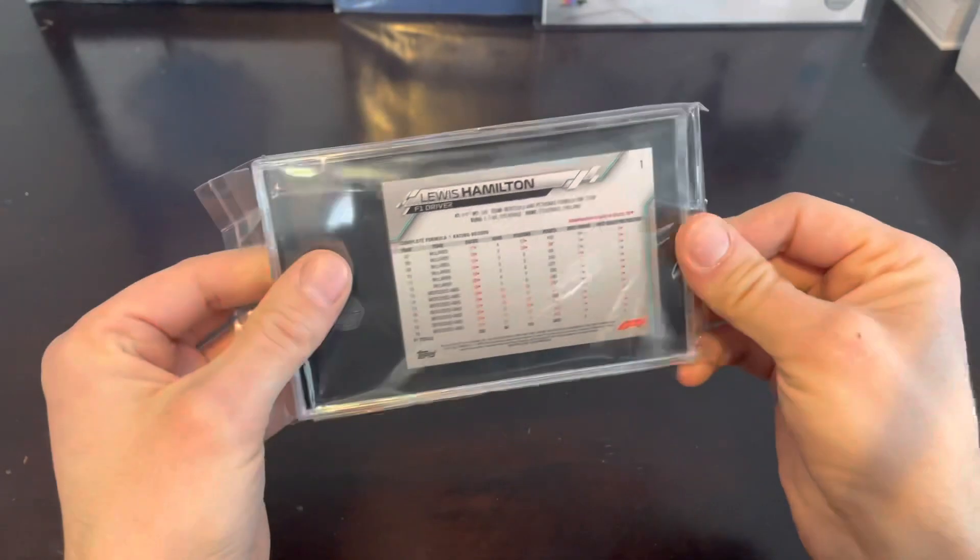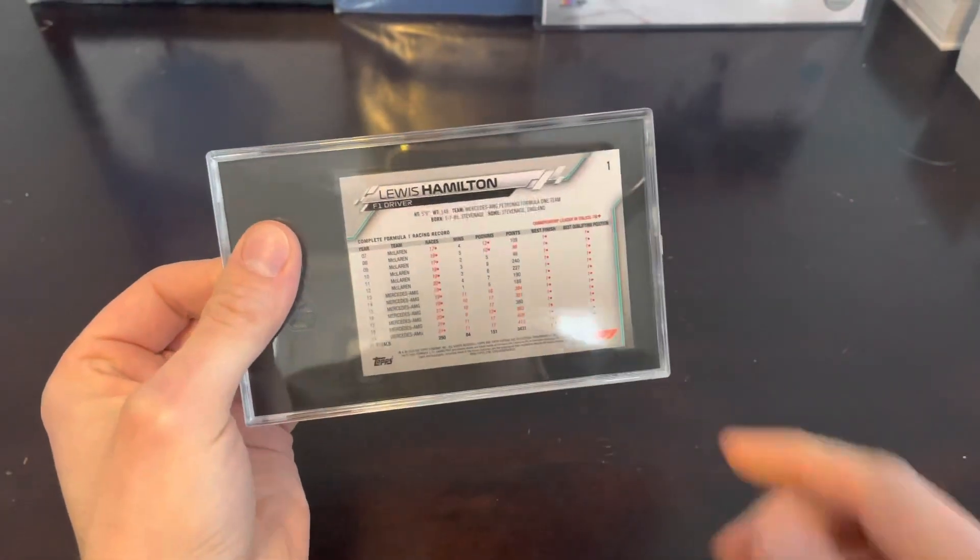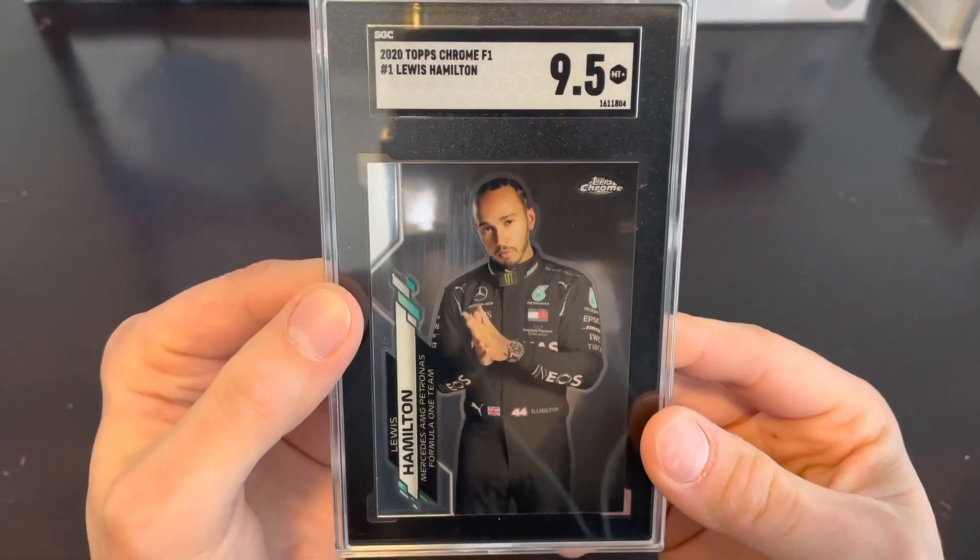Last but not least, one more — card number one, Lewis Hamilton. And this one's a 9.5 Mint Plus.